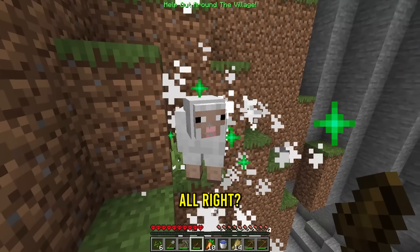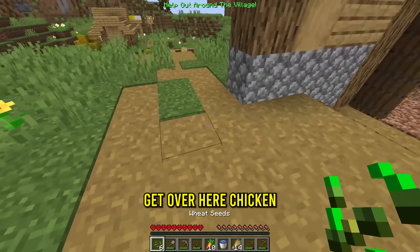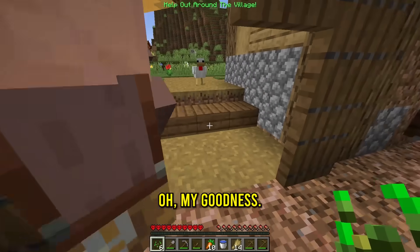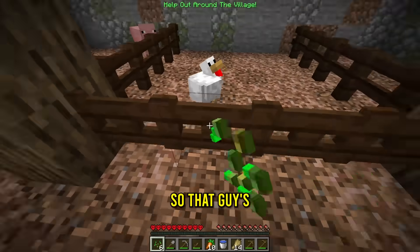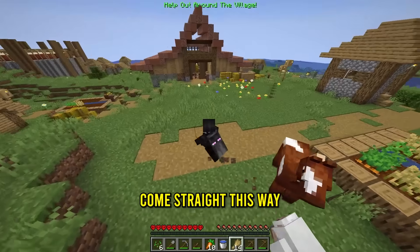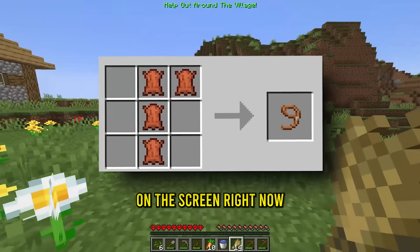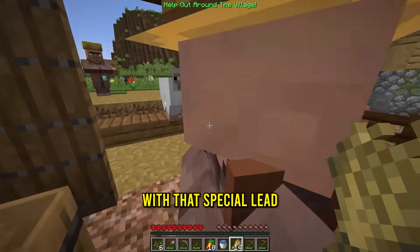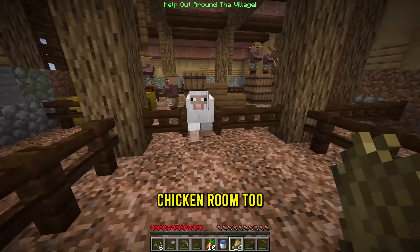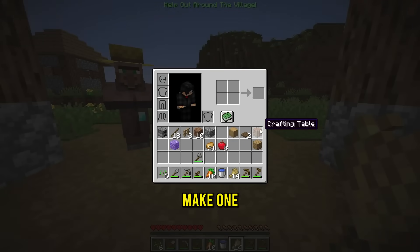Let me just cut this guy — separated. Now follow me, straight this way. Get over here, chicken — we're almost in. I don't think I'm supposed to bring the villager in here, so that guy's just kind of free. Senior sheep, come straight this way. The last one I'm gonna have to get is the horse — luckily we got a lead on screen. Since you were with the chicken, you get the chicken room too. Final one — let me make one crafting table.